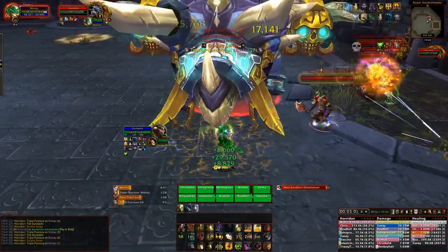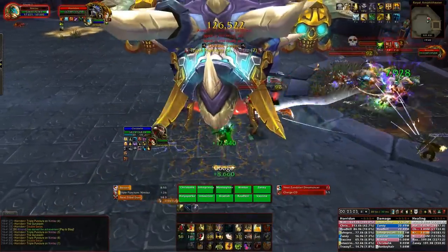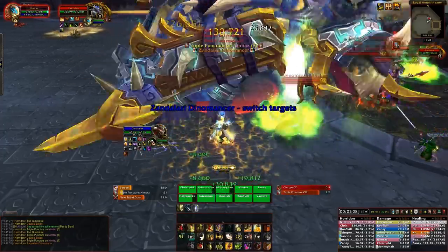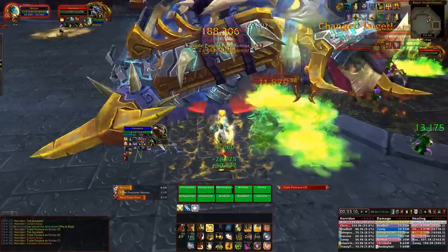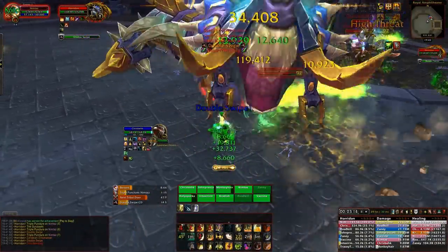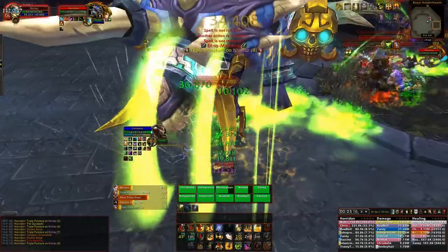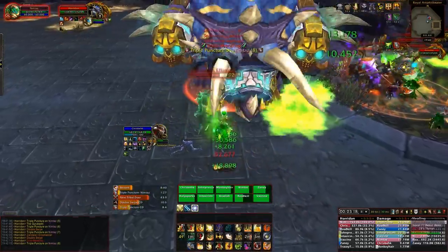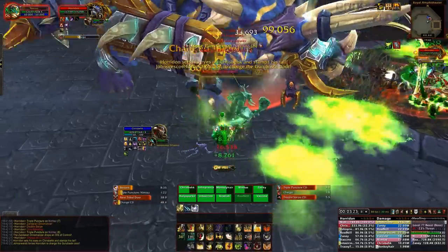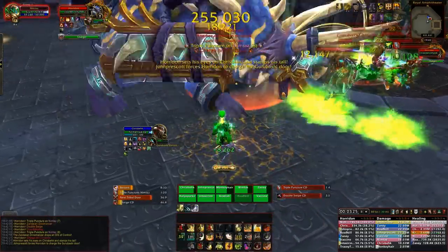The only way to deal with the Triple Puncture stacking debuff is by taunting — we'll talk more about that in a minute. The boss will also periodically cast Double Swipe, which creates a shockwave-style cone in front of him and behind him. This will hit you for 300k twice. If you're in this cone you're pretty much dead, so just move out of it — you've got a fair amount of time and the cones aren't very big.